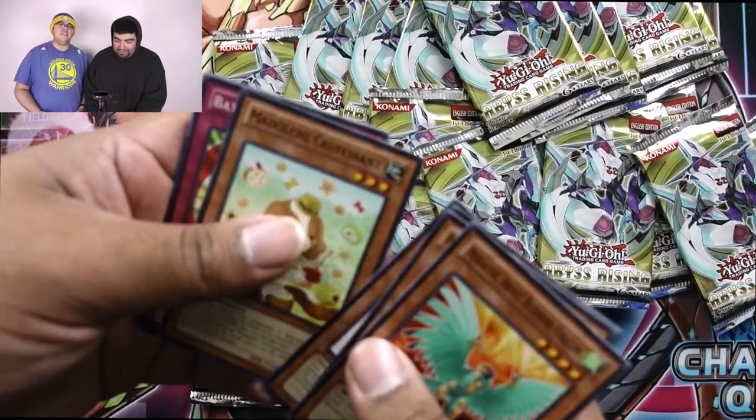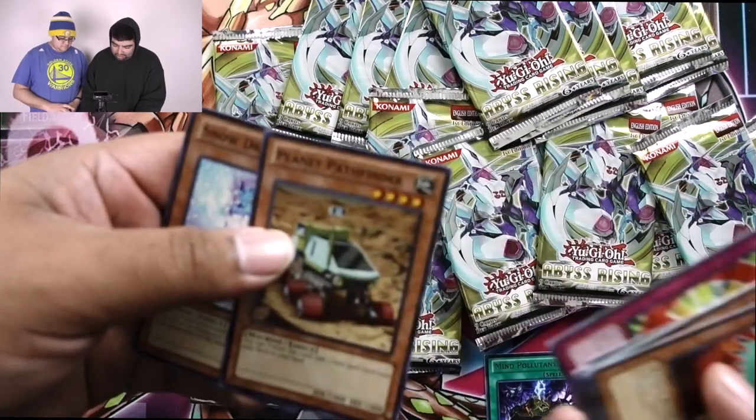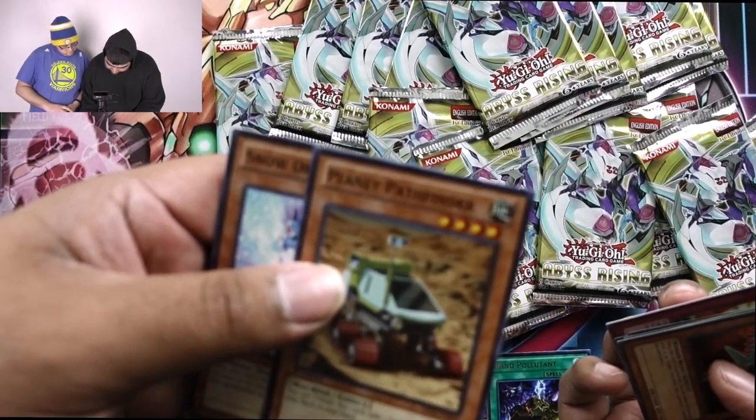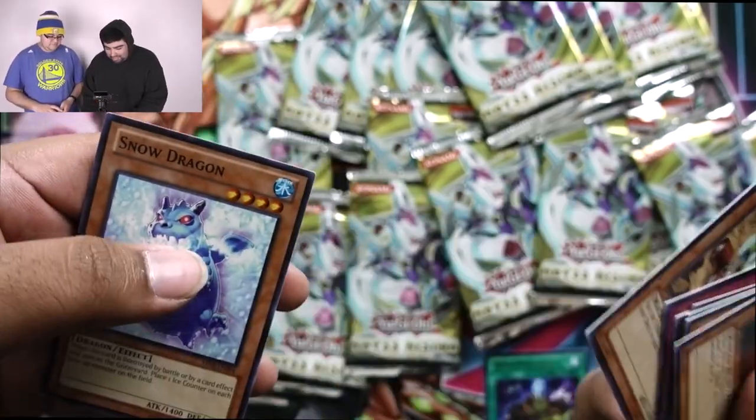Will we only get a rare in every pack? Madolche Croissant, Battle Break, Planet, Pathfinder. Doesn't it search Fuels? Yup, it does. If you don't have Terraformer, you can go for him. And then Snow Dragon.